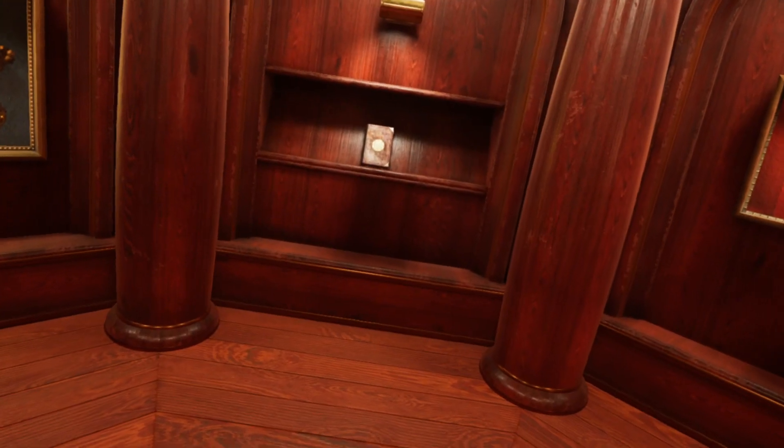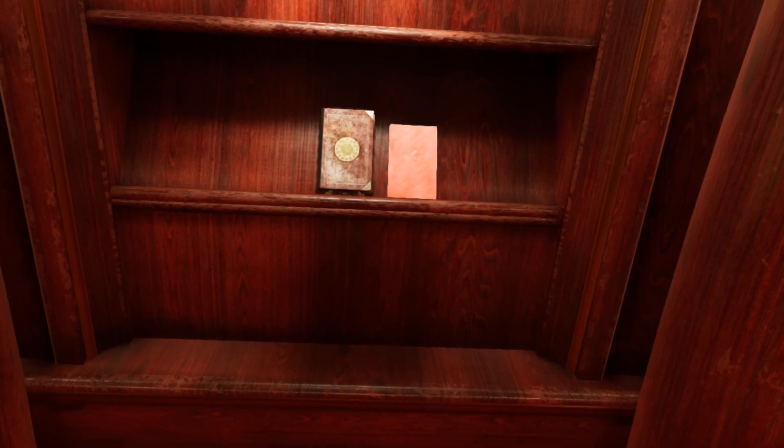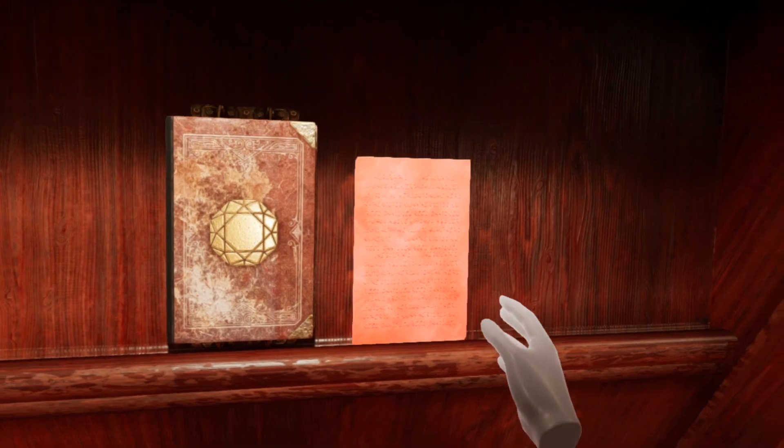In the library, any page that you found will be placed on the shelf as you approach either the red or blue books. You can leave the page on the shelf, but it is also perfectly safe to add the page to the matching book. With each page, Sirrus and Achenar will be able to speak more clearly. Both will claim to be wrongly imprisoned and plead for more pages while at the same time discrediting their brother. Deciding who to trust will be a decision we will eventually have to make.